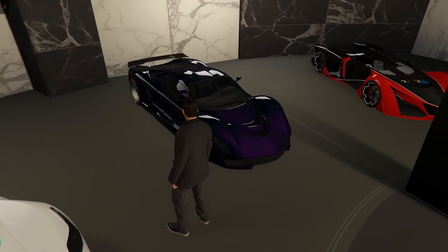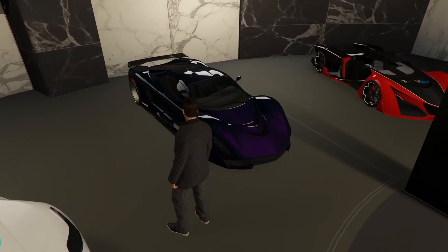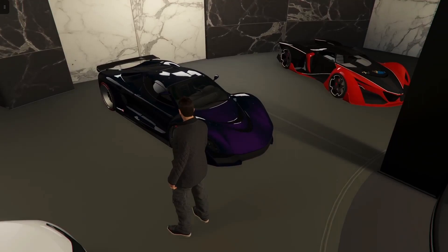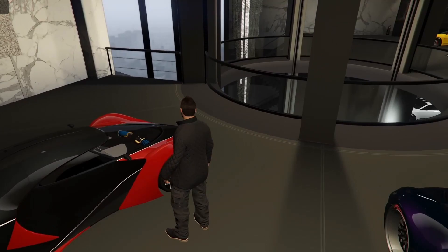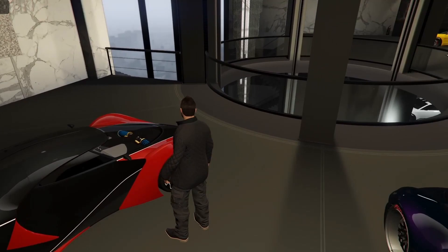Next up is the Turismo R. This car goes for $500,000 right on the dot, and is actually free for Criminal Enterprise Starter Pack owners — so if you buy that package you can get it for free. It is based off of the LaFerrari, one of the most iconic Ferraris ever, and has a top speed of 122 miles per hour. And last but not least is the X80 Proto. This car goes for $2.7 million, is based off of the Ferrari F80 concept, with a top speed of 128 miles per hour.